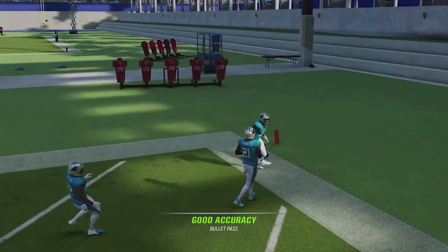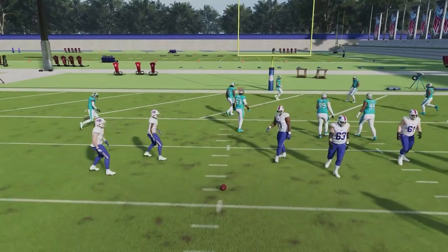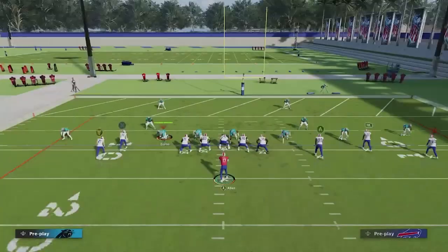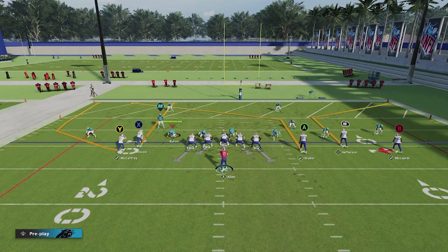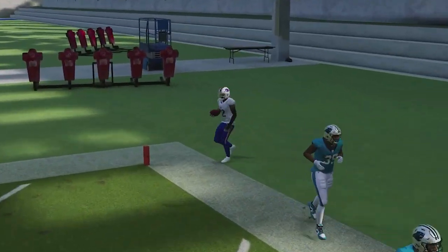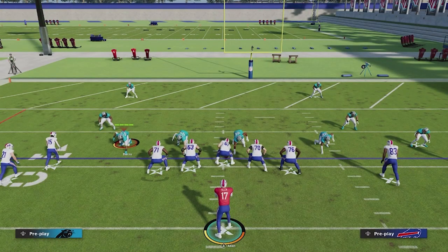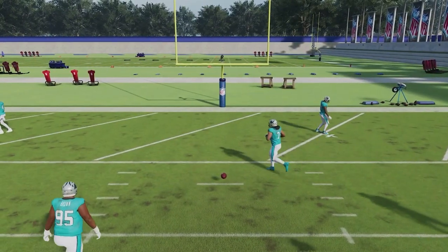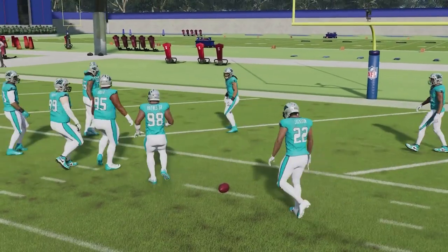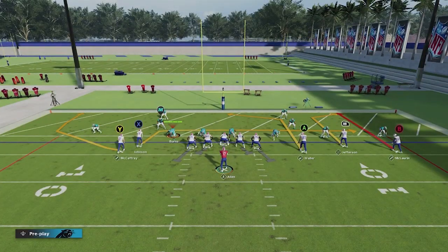When you start your scheme off with a Cover Two beater, that's going to be your biggest starting point when it comes to having something that's going to work in the red zone. Cover Two is a little bit of an easier alignment to read — it's going to have two back safeties and those outside guys shaded to the outside. If I put the B on a streak, you can see how the player is shaded to the outside of the B — that's how you know it's at least a Cover Two alignment.